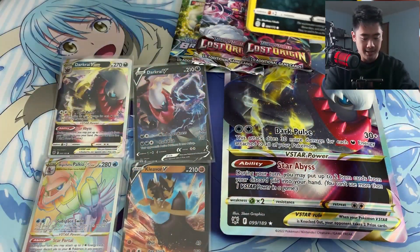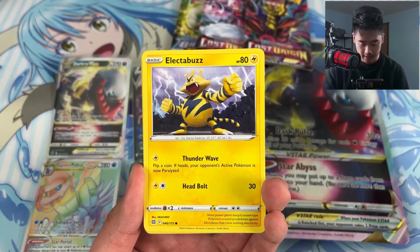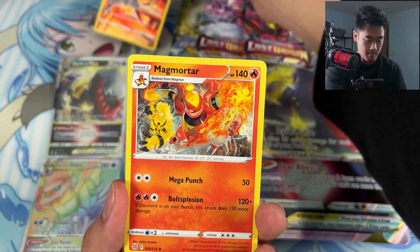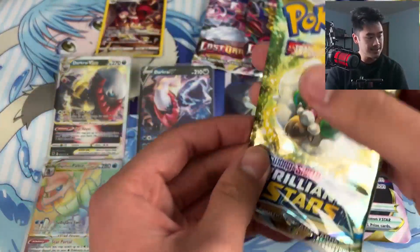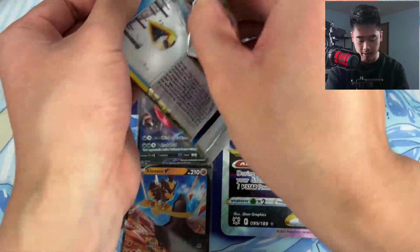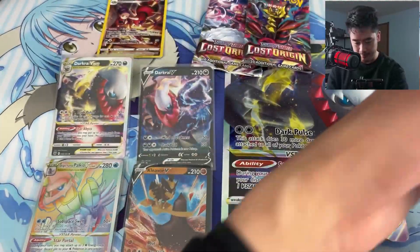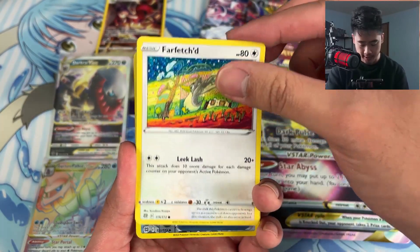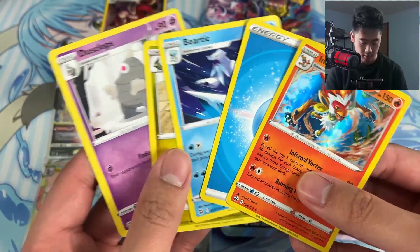Come on! Brilliant Stars — Sneasel, Bidoof, Electabuzz — oh I skipped a card. Ariados, trainer gallery, and Magmortar — regular rare. Pretty good. Even the non-hits you still get hits with the trainer gallery — that's my favorite part about these new sets. It's going to be a shame when they go away and we're left with cards without hits. Brilliant Stars last pack: Clink, Cub, Shuppet, Duskull, Farfetch'd reverse, Blunder Policy, and a holo rare Infernape. Nice.